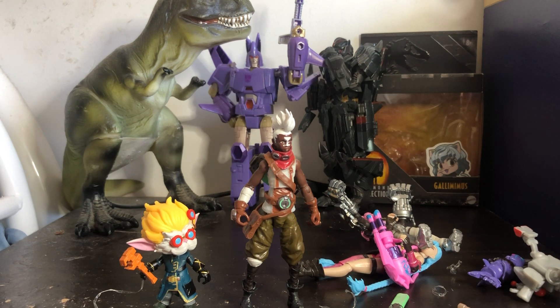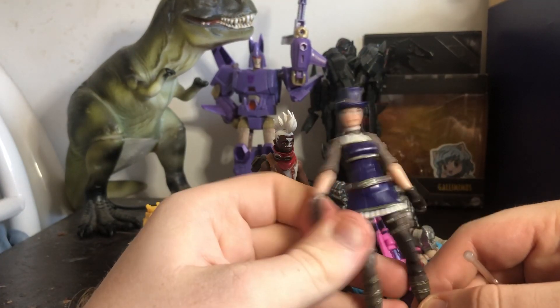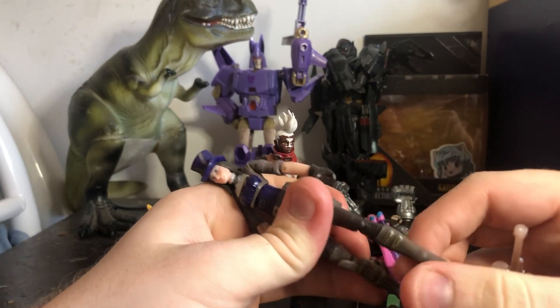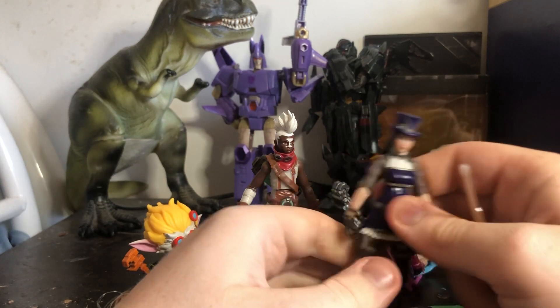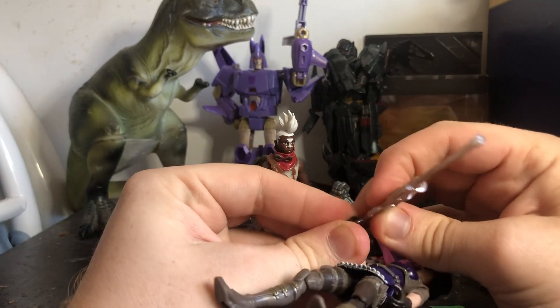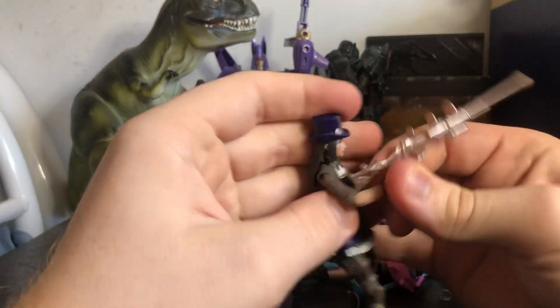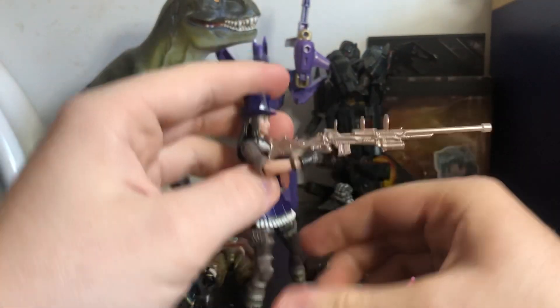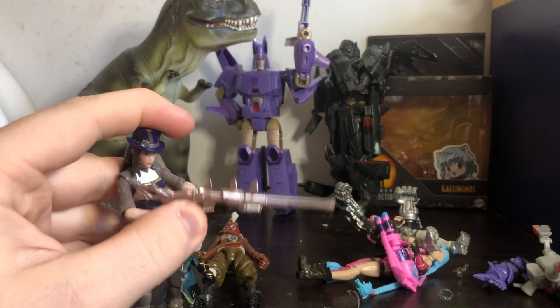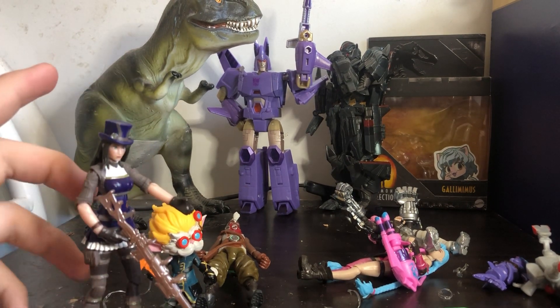Now let's get Vi's possible girlfriend in Arcane out — or as she calls her in the series, Cupcake. And here she is: Caitlyn, I believe that's her name. She's really well made with the articulation being very good, especially with the skirt. She gives me old-style police officer vibes, which makes sense because in Arcane she is a police officer. She comes with her sniper rifle, which I feel like might make the TF2 Sniper, Widowmaker, and Ana jealous with how many scopes it has. Can she stand up on her own? Yes she can.